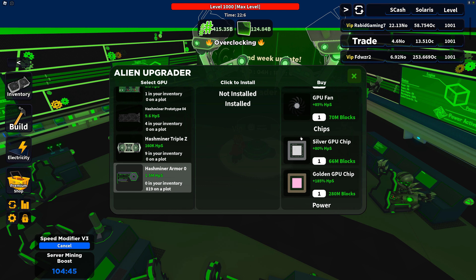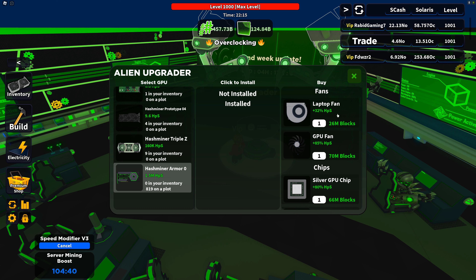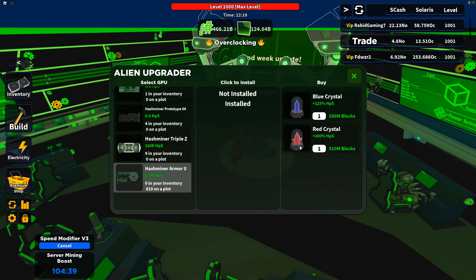Okay, I just had to scroll up. So when you scroll down you can see all these upgrade options. This one here is 310 million blocks — that's for one card. Now I have 819 cards, so in theory I'm going to have to buy 819 of these. Let's see how much that would cost — 819 would cost 124 billion blocks. Hey, I got enough!